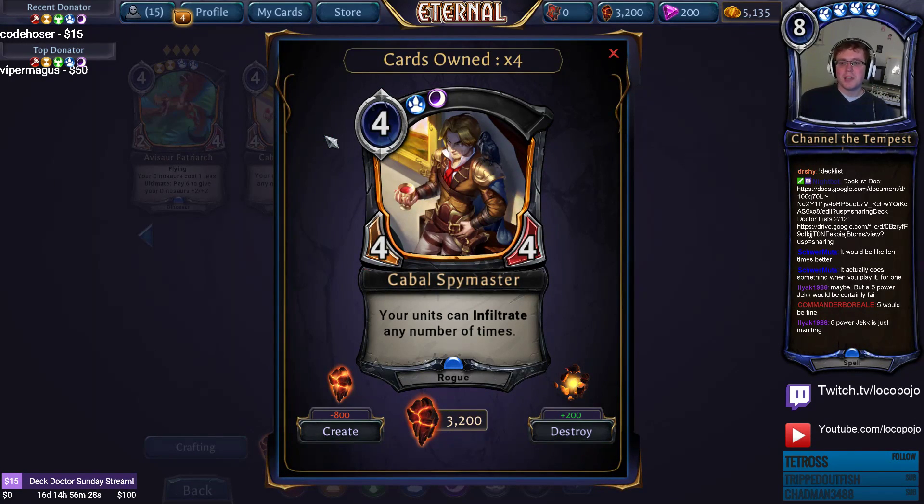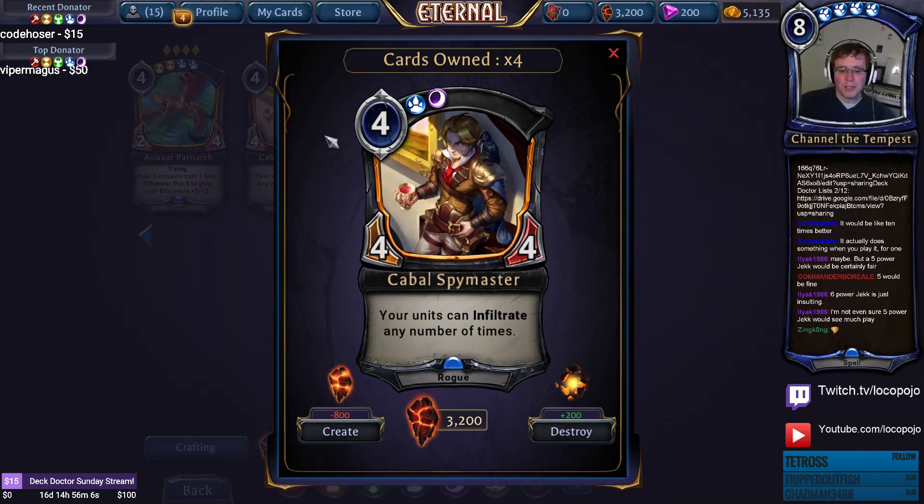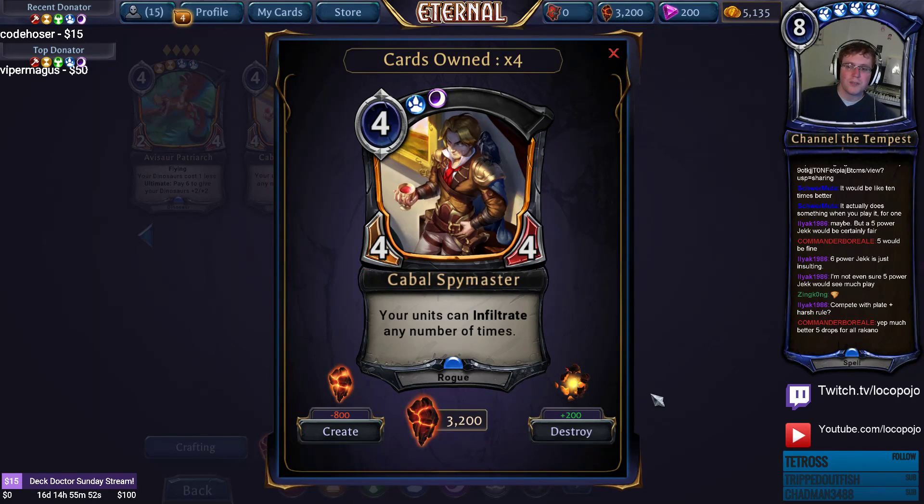Cavall Spy Master is a 4/4 with infiltrate any number of times — perfectly statted, hard to kill, with decent tempo. You want to build around him with infiltrate units that don't sacrifice themselves, like Blood Beetle, Lethry Ranger, Cabal Infiltrator, and Desperado. His stat line is decent enough that he'll see play. He was spoiled in Game Informer and his design enables really fun infiltrate decks, often leading to instant concedes.